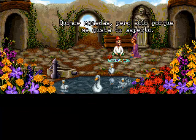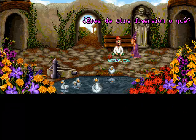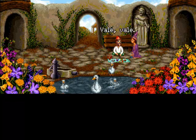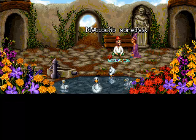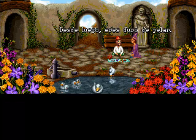Aquí empezamos a regatear sin parar, utilizamos la línea de diálogo que va más en plan regateo, y él va a subir poco a poco hasta que nos den las 20 monedas de oro. Sin embargo con ese dinero no nos llega, porque aparte de pagar las tasas que nos piden los magos, tenemos que ir a la tienda a comprar un par de objetos.